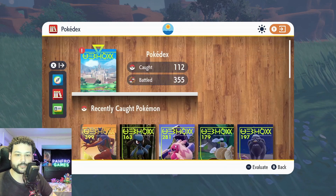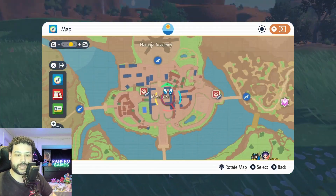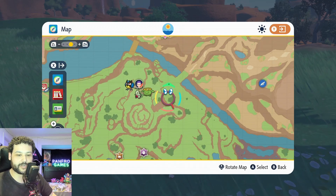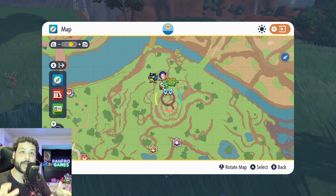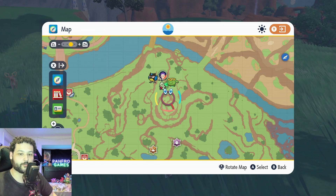I'm currently located on the map right over here. From Mesagoza, our starting university, just take a right, go down, cross this land bridge and you can get a bunch of Dunsparce to spawn here. They're a little bit rare, but if you use an Encounter Power to increase the spawns of Normal-type Pokemon, they're going to be everywhere, so I wouldn't worry about it.